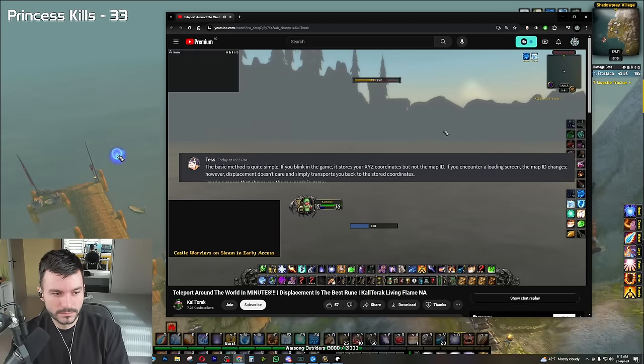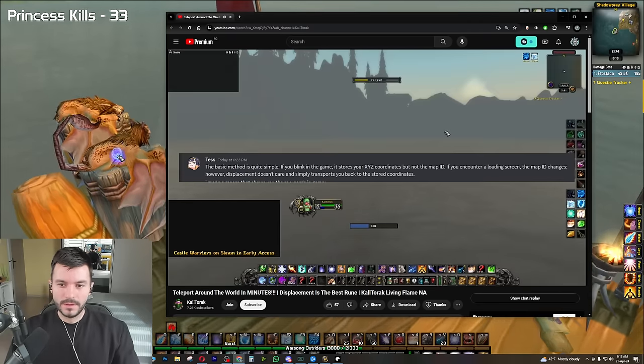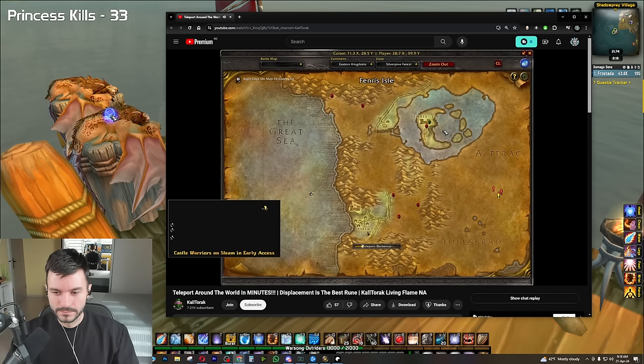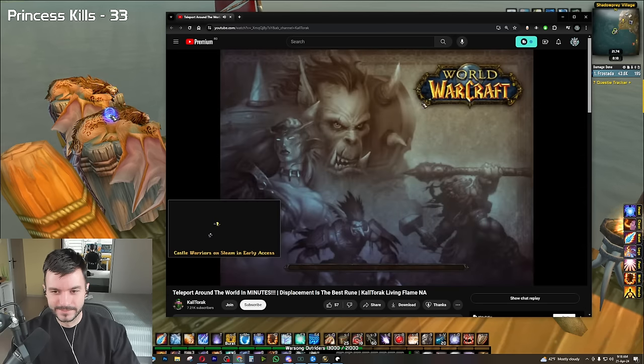Tess made a macro that will show you the raw coordinates in-game — I'll have it linked in the description below. Using this technique of storing XYZ coordinates and the macro that shows your current coords in-game, Tess was able to find spots to do some pretty incredible things.